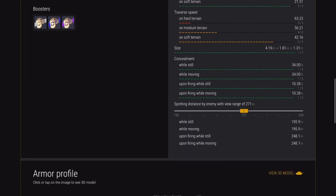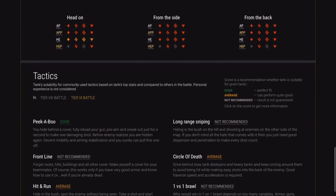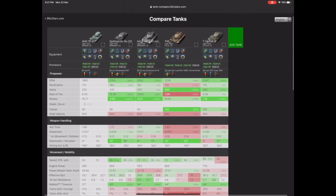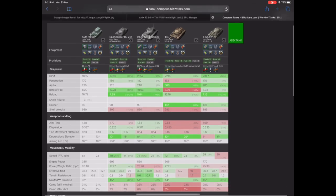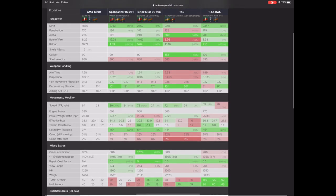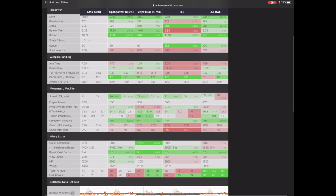It's just not the best light, especially when you look at the RU251 and the T49. A lot of people struggle in this tank, and I understand why. Peekaboo is recommended, circular death is recommended, hit and run is definitely recommended. When you put it against all the other lights in its class and tier, you start to see a picture that it really isn't a good tank. The DPM is the lowest, penetration is the lowest apart from the T49. Rate of fire is the lowest, reload time is the lowest. Depression? Pants. Elevation? Pants. Speed for a light tank? Pants. Power to weight ratio? Pants. Credit coefficient? Pants. It's not a brilliant tank.